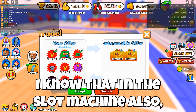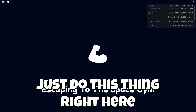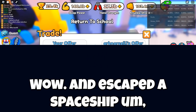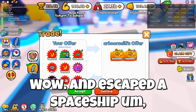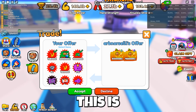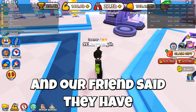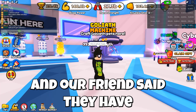I'm gonna try to do this thing here and escape the Space Gym. Wow, I escaped the Space Gym! My friend said they have something for me, and we also got the machine over here.